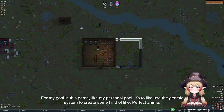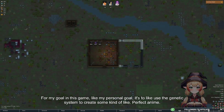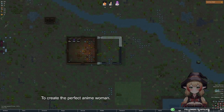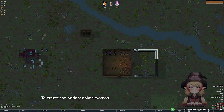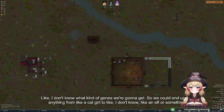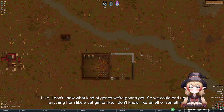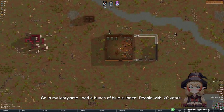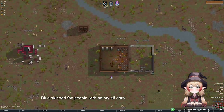For my personal goal in this game, I want to use the genetic system to create some kind of perfect anime woman. I don't know what kind of genes we're gonna get — so we could end up with anything from like a cat girl to an elf or something. In my last game I had a bunch of blue-skinned fox people with pointy elf ears.